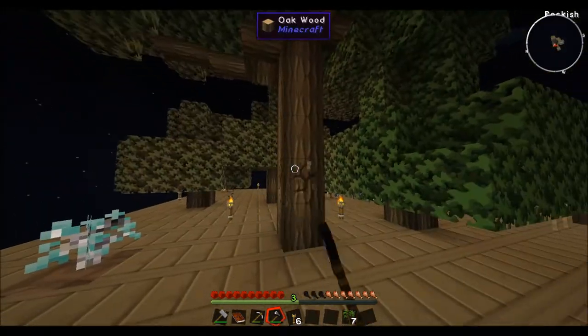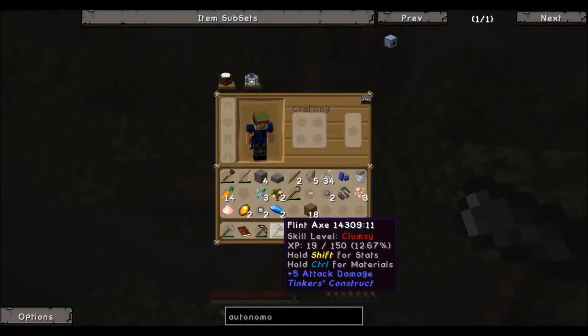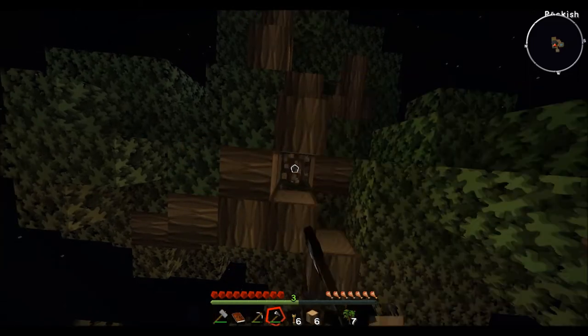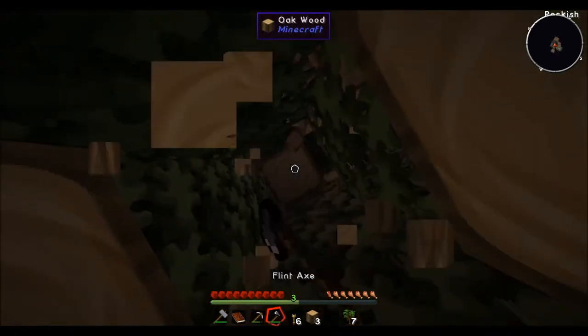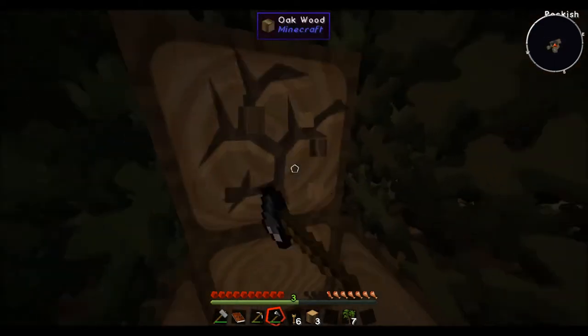Let's start by chopping some of these trees. I thought my axe was about to be upgraded — it's not even close, we just made this. I want to eventually start creating a nice grass platform so we can start getting some mob spawning — like animals and food. All we gotta do is create some shears and shear all this.